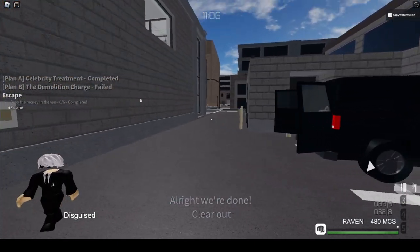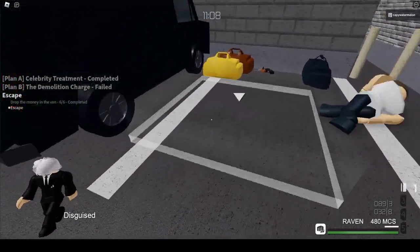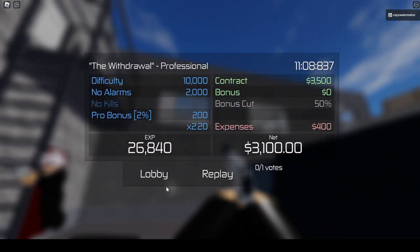I've put all the money in the van. So that's how you do the Withdrawal on Professional solo stealth. Bye, hope this helped.